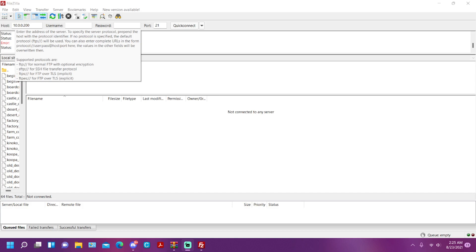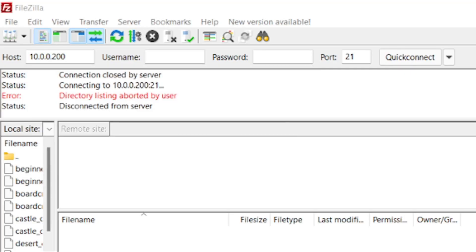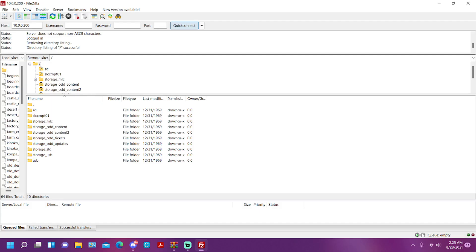On the PC, as you can see right here: 10.0.0.200 — that's only my local IP, it may say different on yours. And the port shown on the gamepad — mine says 21 but yours may differ. You don't need to worry about the username and password, that's nothing to worry about. Just click Quick Connect and it will connect to your Wii U file system.